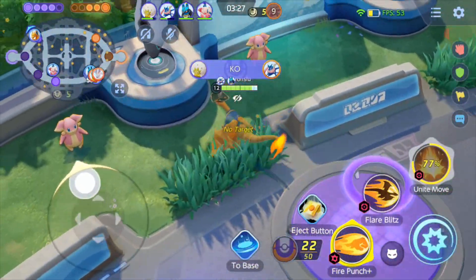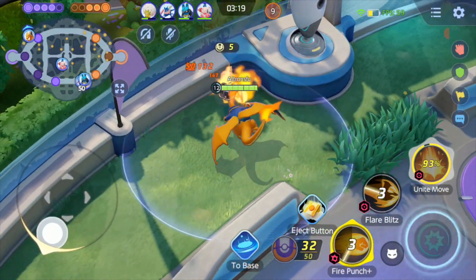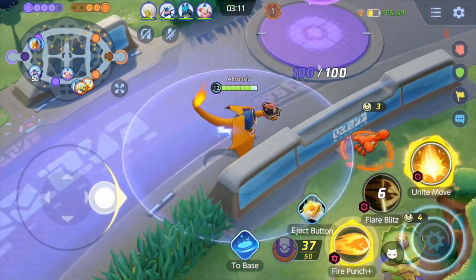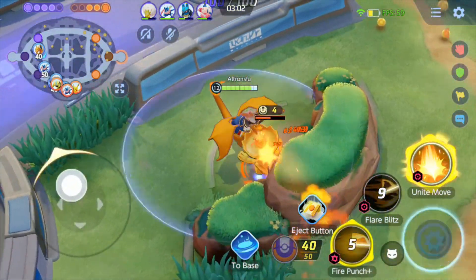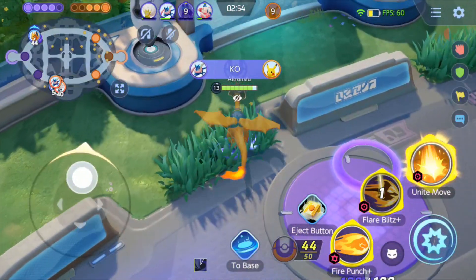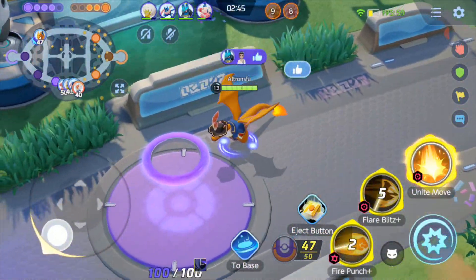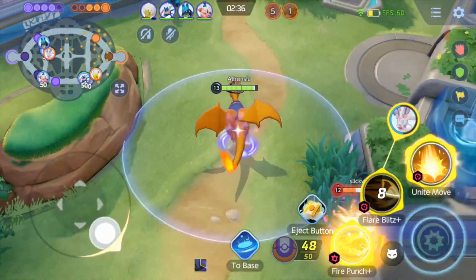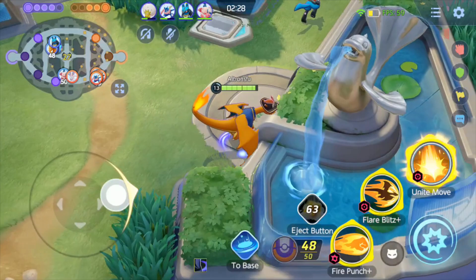Let's go top because we're gonna get Audinos now, and that puts me in a really good spot — three and a half minutes left, pretty close to level 13. I went Flare Blitz this time because they've got a lot of Pokemon like Cinderace and Pikachu and Greninja who, if you take the fight to them, they have trouble getting away — that's why I did that. He's going to ult to get away, so he's not gonna have it for the final Zapdos fight.